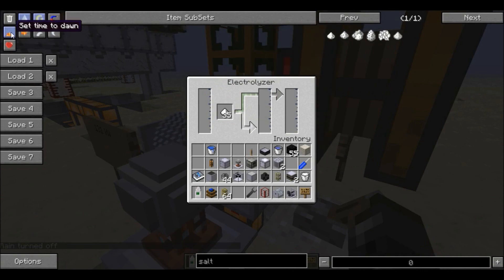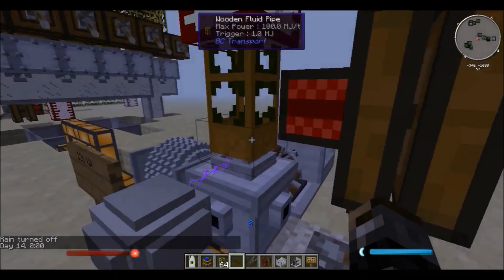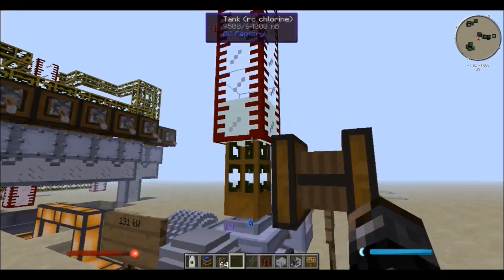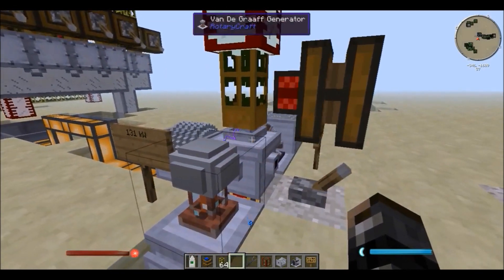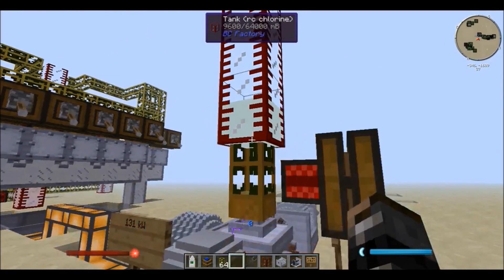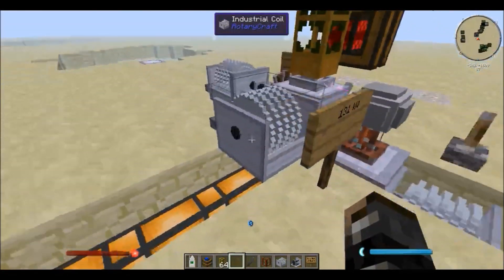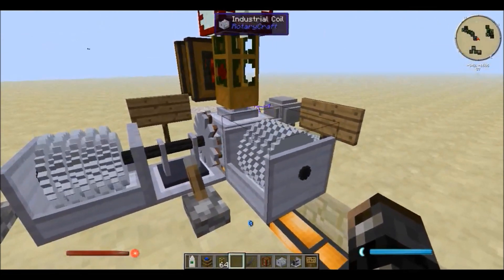Let me just turn the rain off. Like I said, it produces sodium and chlorine. I have no idea what the chlorine is going to be used for, but for now you can just put it in some sort of tank — as you can see there, I just have a wooden fluid pipe and it's just being pumped into that tank. Chlorine comes out the top of the electrolyzer, and the sodium will be taken out from the bottom of the electrolyzer.